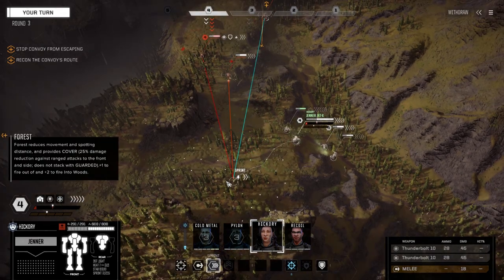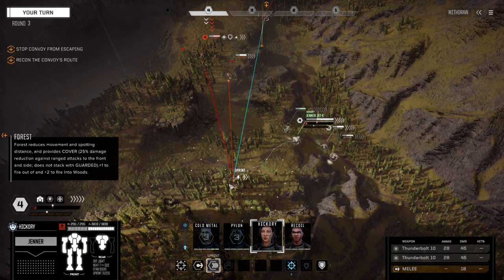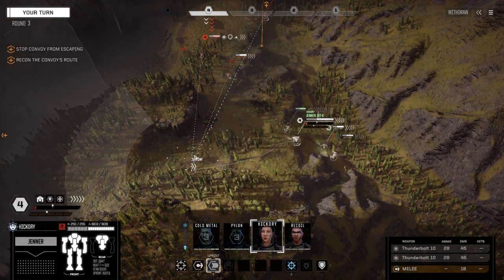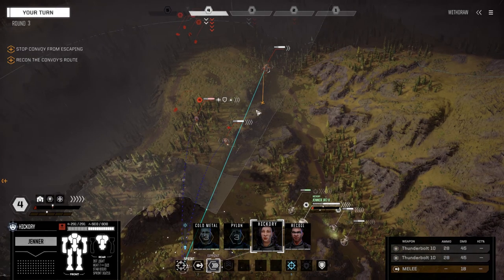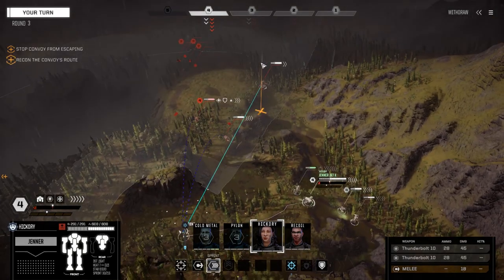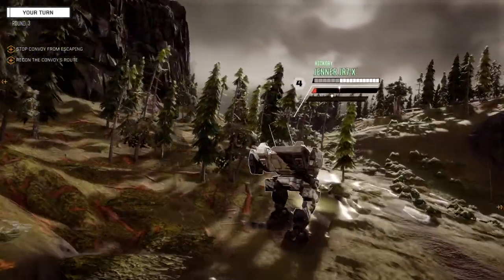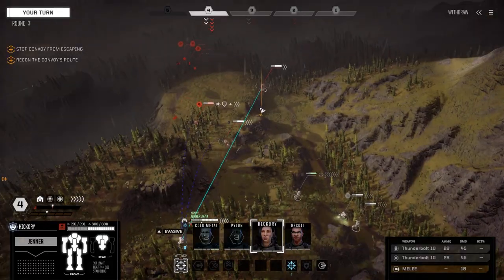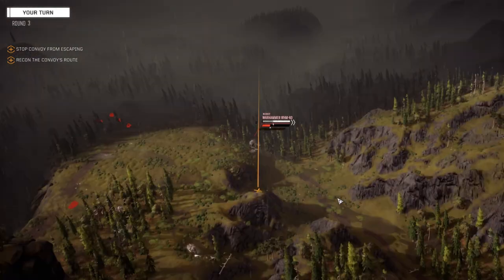I lost my first mission with this new version of Rotec and it's kind of cheesing me off a little bit, because I never lost any missions in the last series I played. I wonder if we take the loss and go for parts. No — I think I'm going to do what I said I was going to do. I'm going to move up there and try to get ahead of the convoy and use this hill as defense. We're going to fire on this guy while we can — 77% for both. Nice, two hits. Looked like an arm and a leg hit.